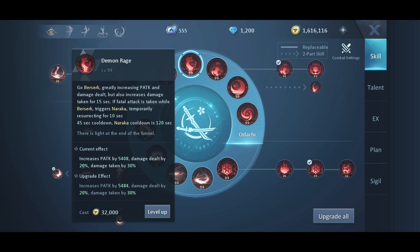For Demon Rage, only use this when you are NOT dying. Do not use this when you are in trouble because damage taken will be increased by 30%. Your physical attack will be increased but your damage taken will also be increased, so it is not worth it.